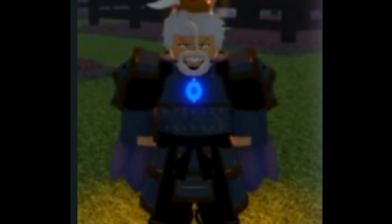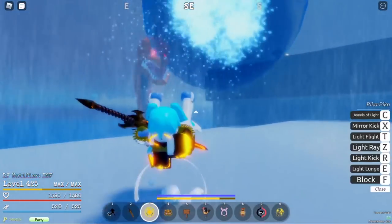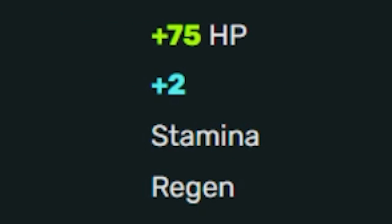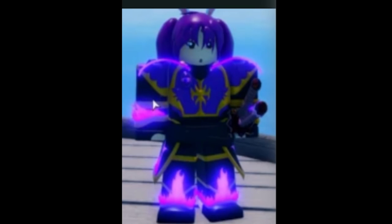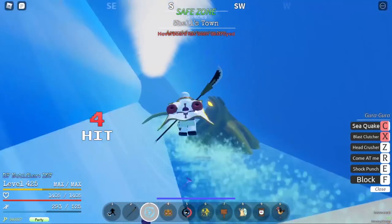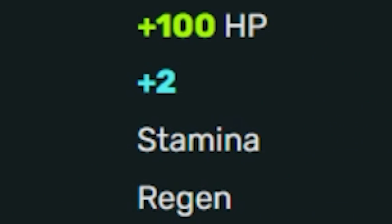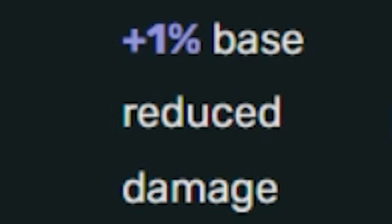Slayer's Armor, 1% drop rate, can be obtained by defeating Sea Serpent in Rough Water, plus 75 HP, plus 2 stamina regen, plus 1 base reduced damage. Kraken Armor, 1% drop rate, can be obtained by defeating Kraken in Rough Water, plus 100 HP, plus 2 stamina regen, plus 1% base reduced damage.